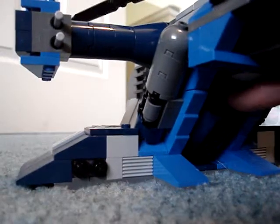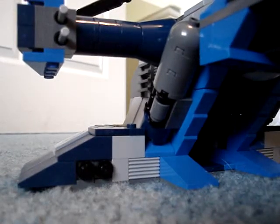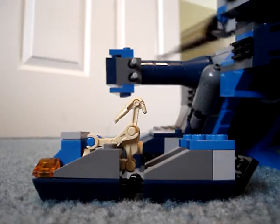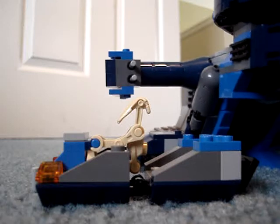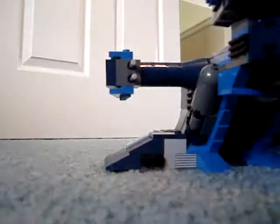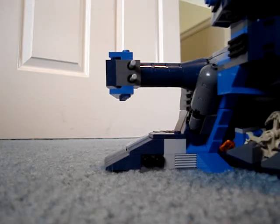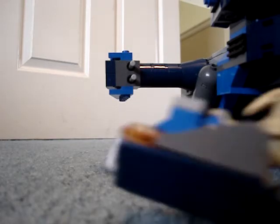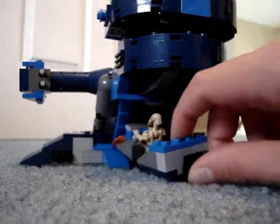This goes down and it pulls out — it's basically the control center for the AAT. I'm guessing if it's blowing up or needs supplies it'll eject the pilot, and he can go back in if he wants. Maybe this is to send out for more fuel or ammo for the guns, and then it can just come back right here.